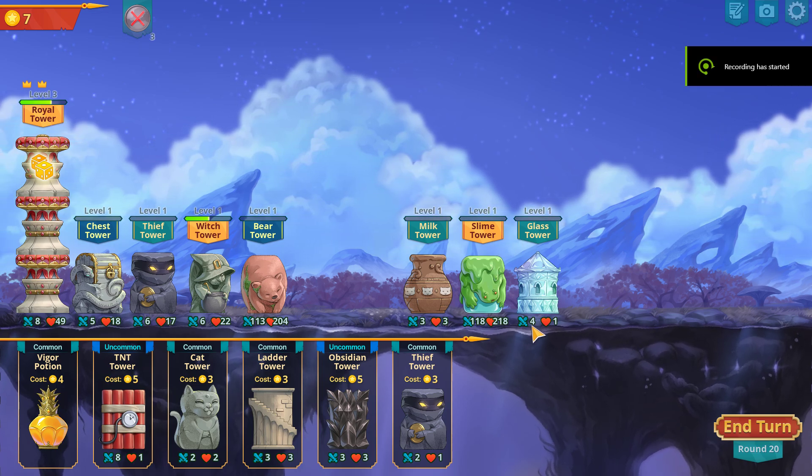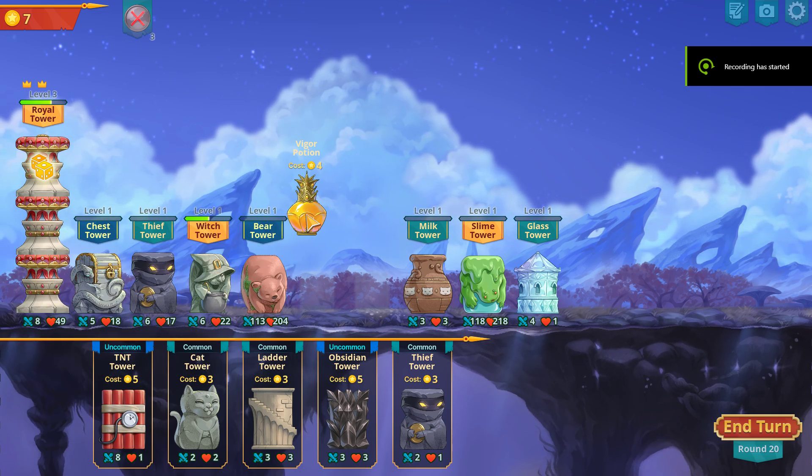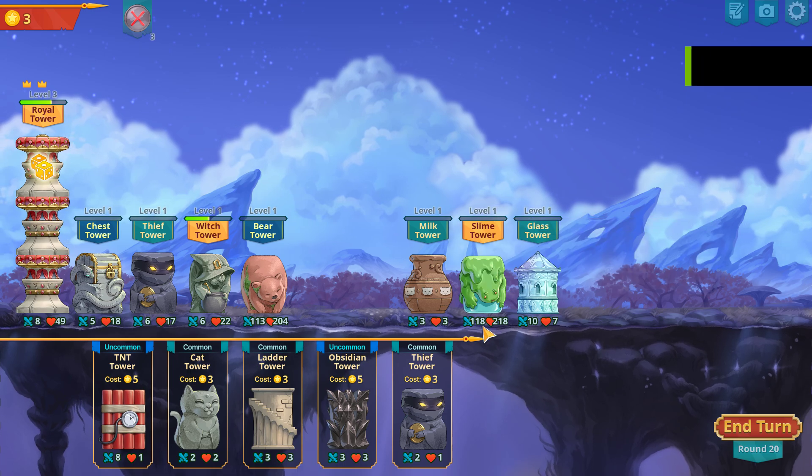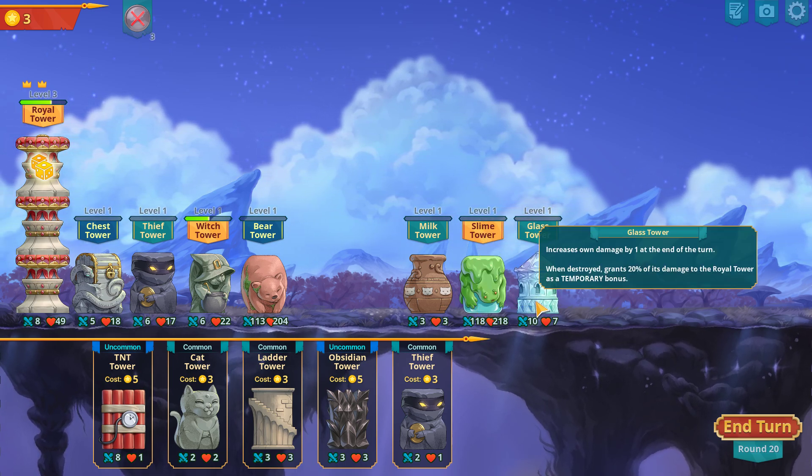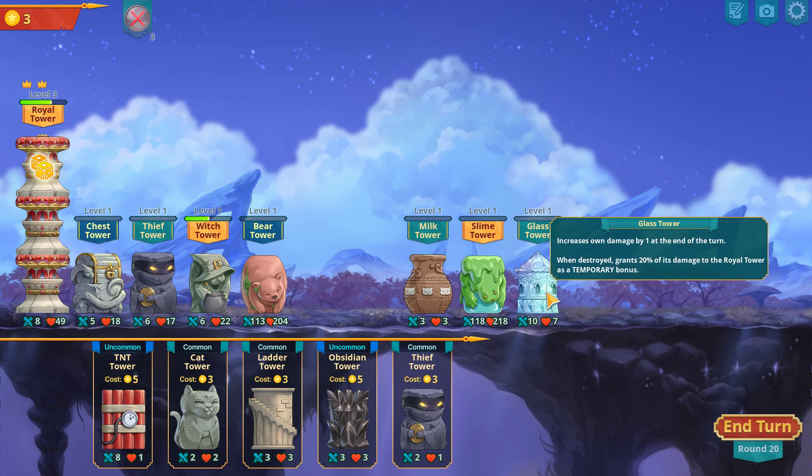So it has 4 attack and 118. Vigor gives it 6 and puts it to 10. So it will be 128 because it will keep the temporary bonus.